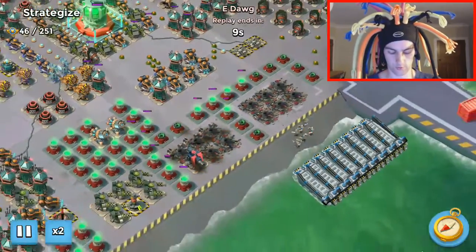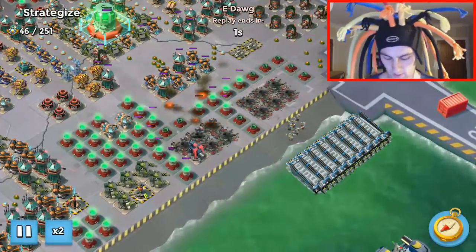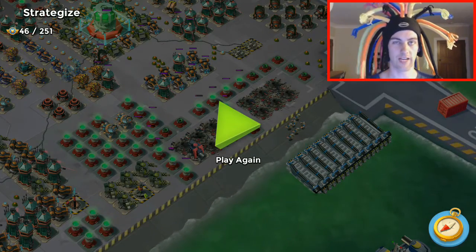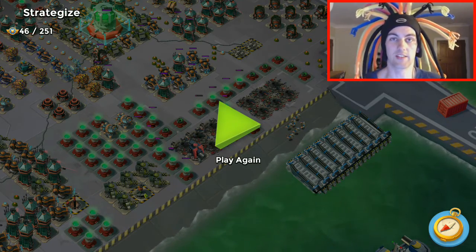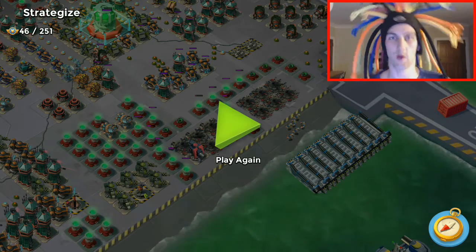Nice work eDawg! This was the playbook episode for zookas against the right shields on Strategize. You should be able to take them both down in one hit — that's the plan. Give us a comment below if you do anything differently on Strategize, give us a thumbs up if you like the video, thumbs down if you didn't, and subscribe for more.